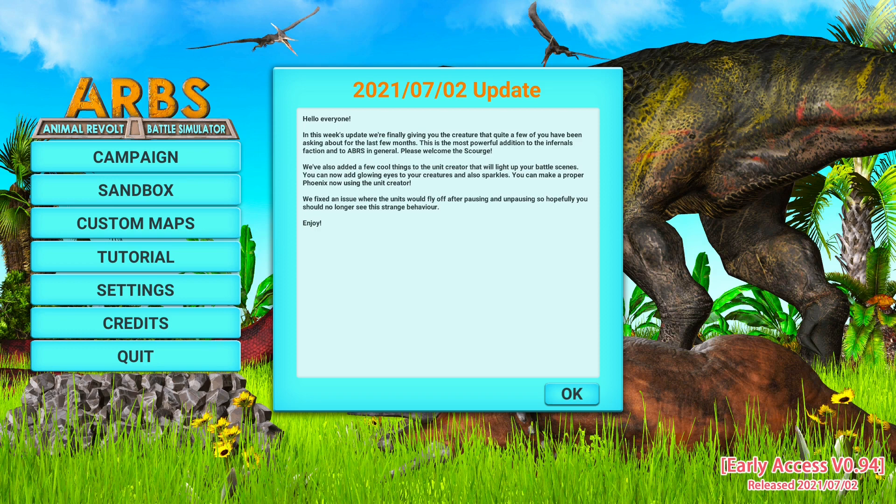Back to the more important matters: Friday the 2nd of July's update. In this week's update we are finally giving you the creature that quite a few of you have been asking about for the last few months. This is the most powerful addition to the Infernals faction — please welcome the Scourge. Typical that it came out the one week I wasn't here.